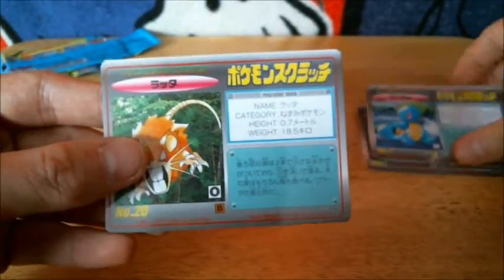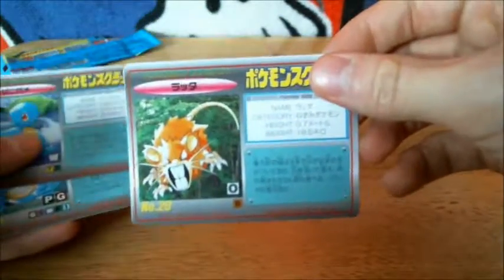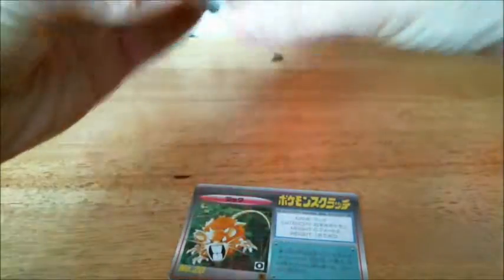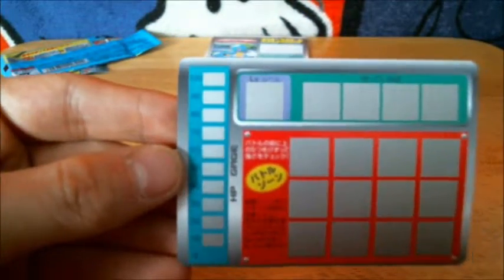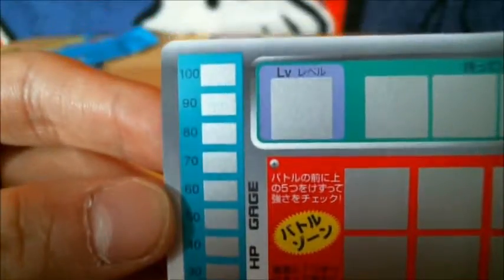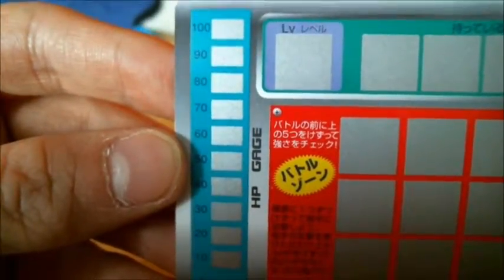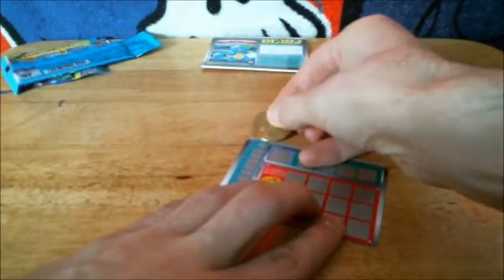So amongst these cards I think I will go with just Raticate for the example of how the cards work, because on the back of each card is the battle zone which shows all the different boxes that you can scratch off. The first thing I want to point out — the little boxes on the left are your HP gauge. Your HP gauge is represented in multiples of 10. If you take damage, scratch off the boxes corresponding to how much damage you took. For example, if you took 20 damage, scratch off two of the boxes.